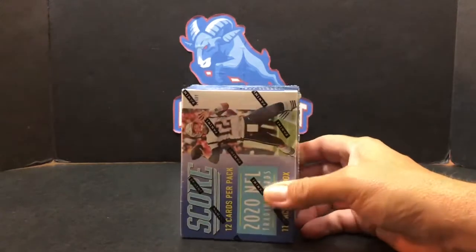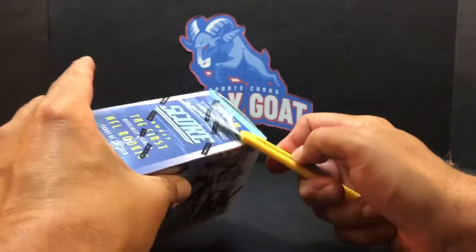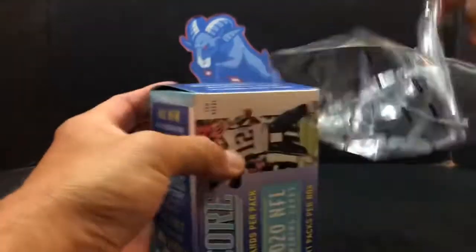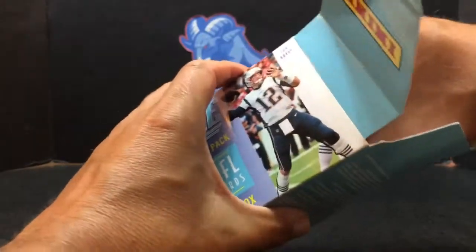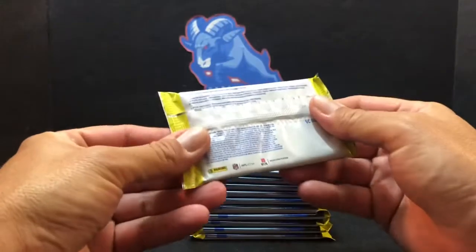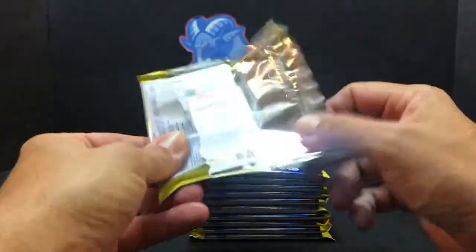Alright, so let's see what we've got going on here — 11 packs per box, 12 cards per pack. Are you gonna let me open any of this or do you want to take care of it all? I just got done opening about a thousand cards — we had a Mosaic break — so I'm gonna let Breckin do this. Just roll right through the base. There's a lot of cards in there. Is there any autos or memorabilia inserts? I'm not sure if you can hit an auto in a lot of these or not.